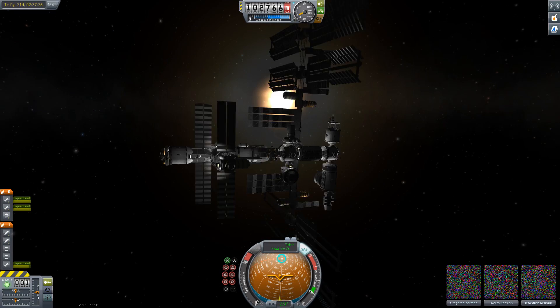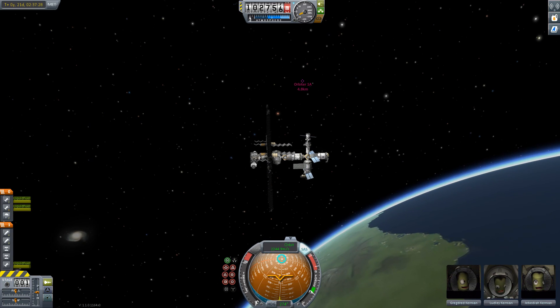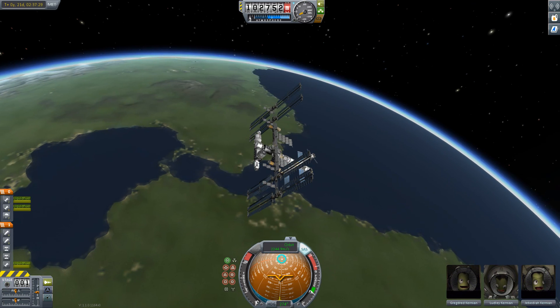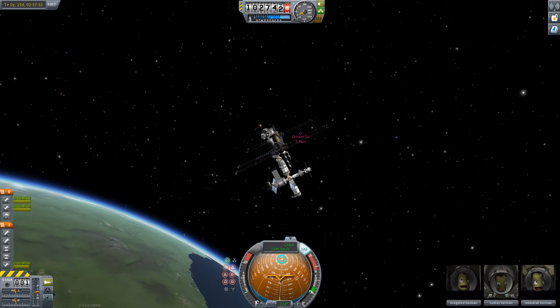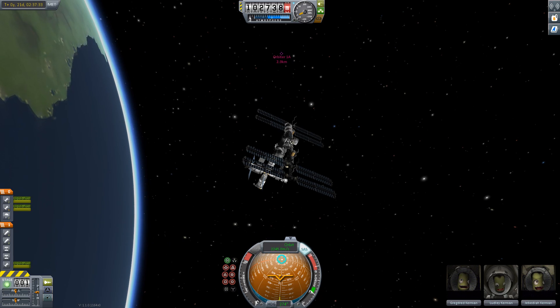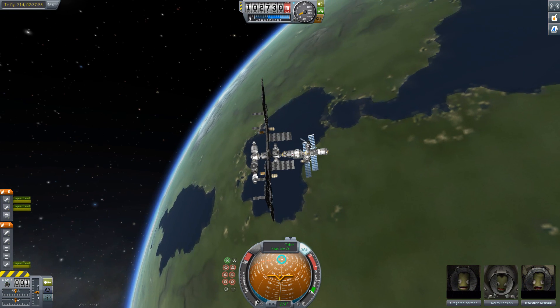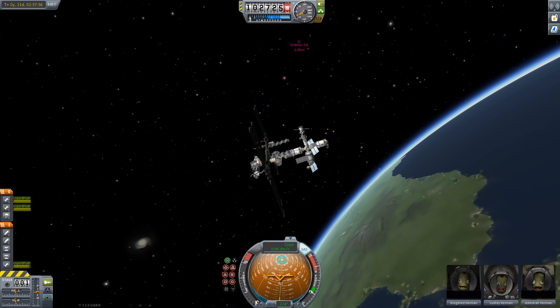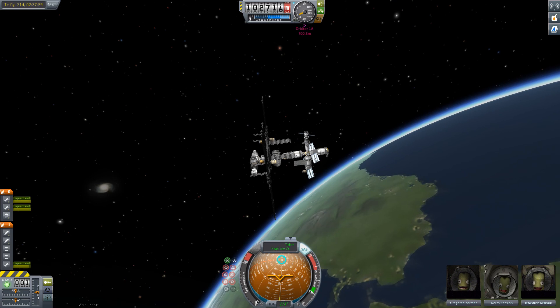If we jump straight into orbit to look at this magnificent space station — this is a stock space station from an earlier version of the game — normally it would run at about 4 frames per second. Now we're easily getting 10 plus frames per second. That's because a large part of this has involved optimizing everything, replacing the physics system with PhysX 3.3.